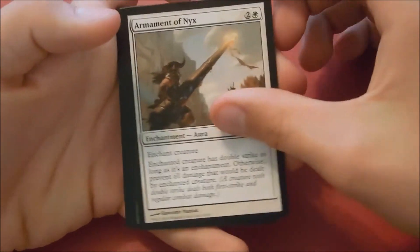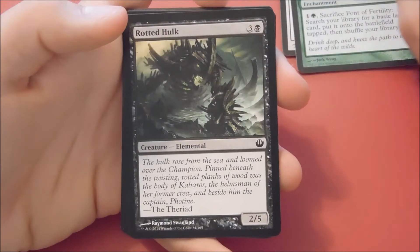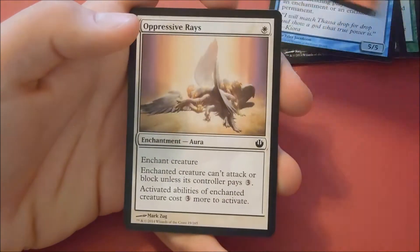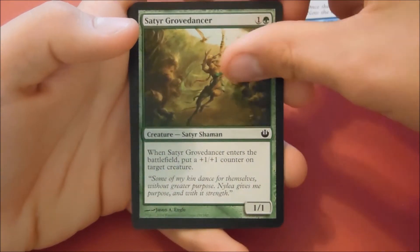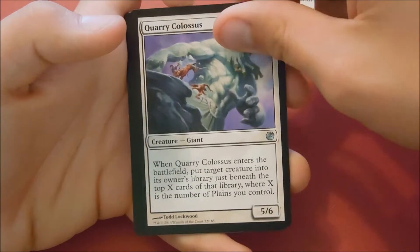We have an Armament of Nyx, Font of Fertility, Rotted Hulk, God Hunter Octopus, Rouse the Mob, Oppressive Rays, Warwing Siren, Satyr Grove Dancer, Flurry of Horns, and Quarry Colossus.